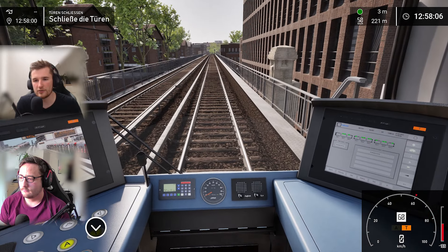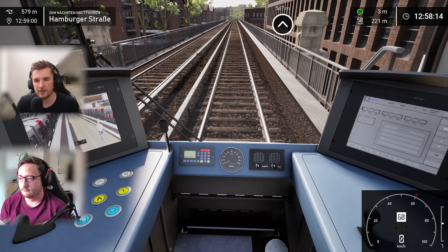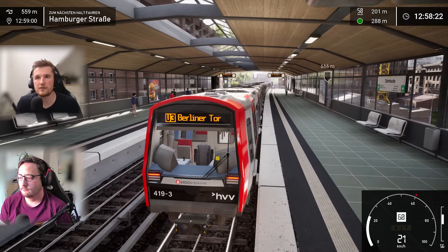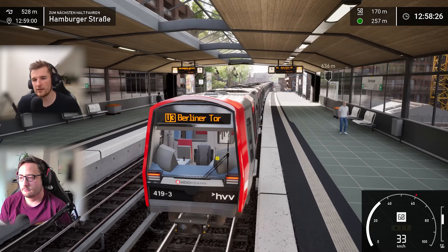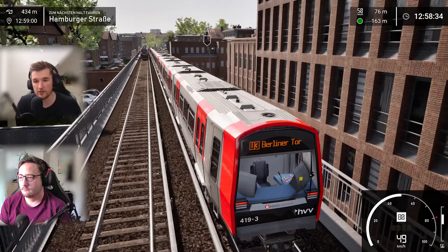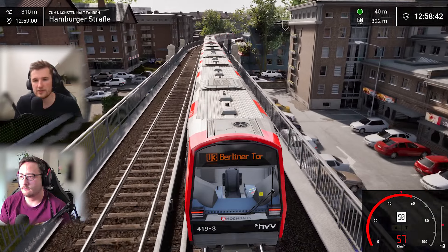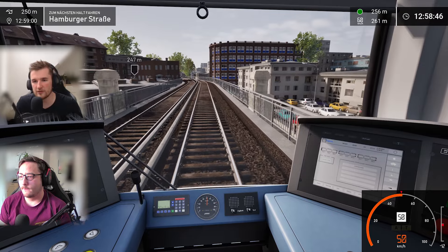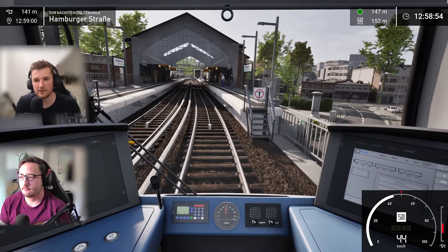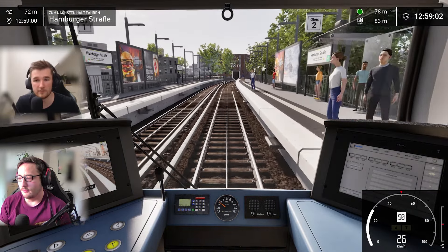Not only has the existing DT 5.2 been reworked, but the DT 5.1 has been completely added to the game. A lot of emphasis has been put on making the game more realistic than ever, including the vehicles you drive. The DT 5 is depicted in its original delivery state. You can also see how smooth the game runs - a lot of performance problems have been fixed, with other improvements and bug fixes making everything look and feel better.